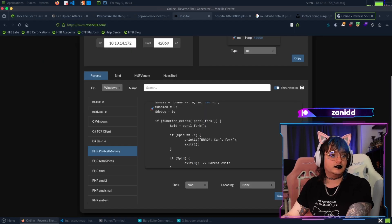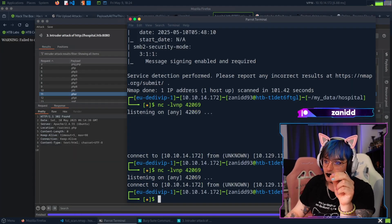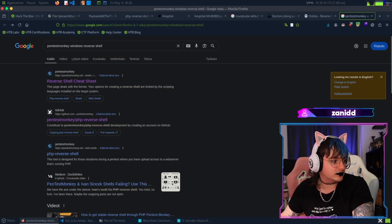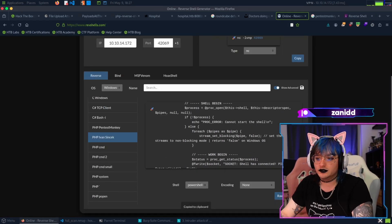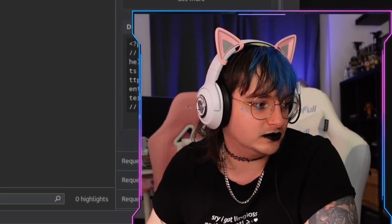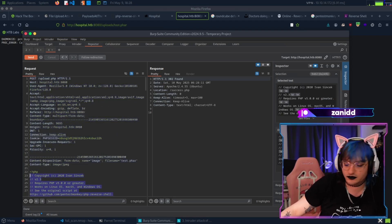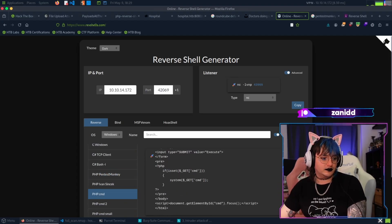When I run the shell it just says 'can't spawn shell' - I don't know why. Let me try something else. There's a shell that says it works on Windows, and one that doesn't, so let's try the Windows one. Actually, why am I doing this complicated approach? The easiest way is just to use system() in PHP.